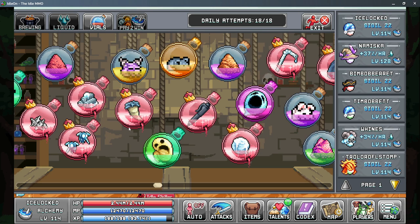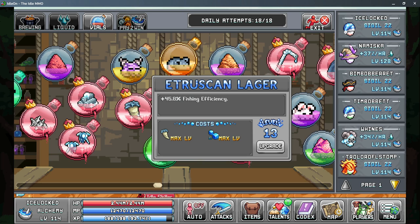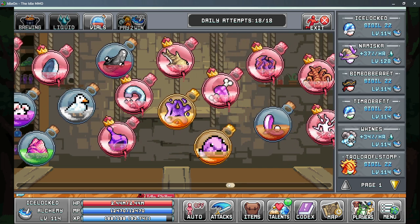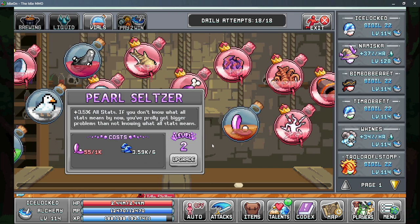Moving on to your alchemy vials, we have three vials we're really looking for. First is the Intrusion Lager which gives you more fishing efficiency — level this up as high as you can. With the rift bonuses now in, every vial is worth something and the more vials you have maxed out the more fishing efficiency you're going to get. Next up is the Snow Slurry which gives you more printer sample size — this multiplies out and is another way to max out that 90%. The last one is the Pearl Seltzer which gives 3.5% to all stats at level 2 — fairly easy to get to level 2 but if you can get it higher that's more stats and more efficiency, though it is very expensive.